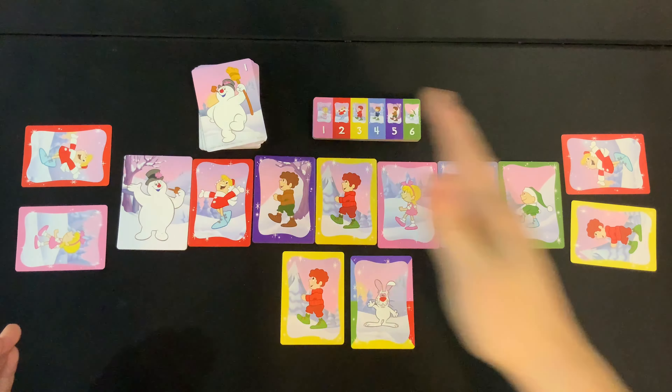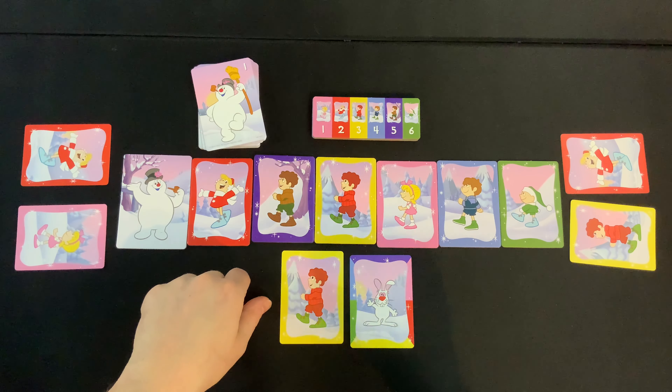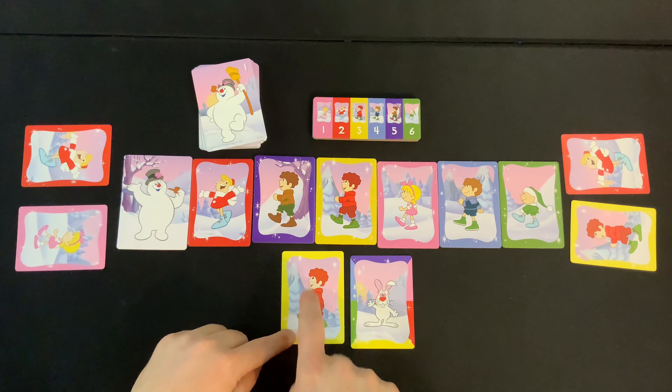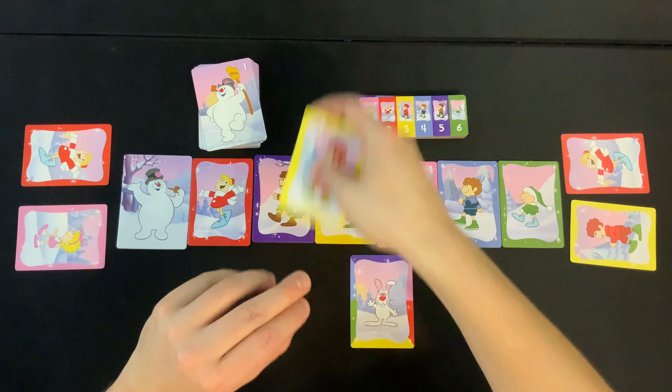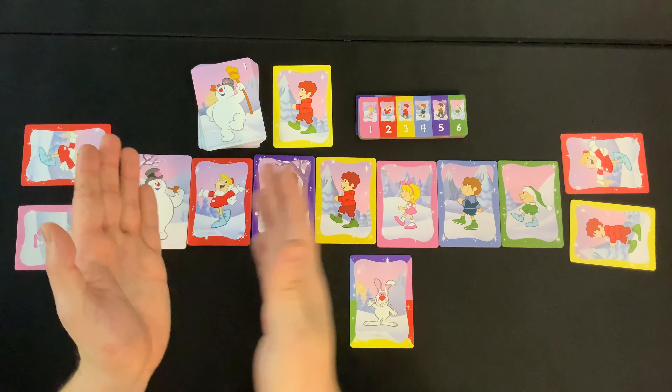On your turn you can do one of three actions. The first action is to move a kid. You point to one of your cards, put it in the discard pile, and then move that kid either one space to the left or one space to the right.